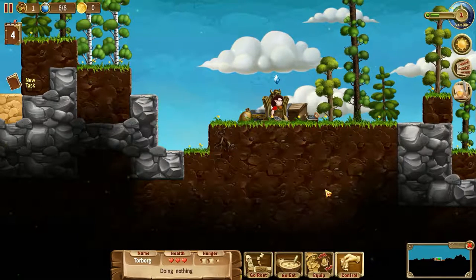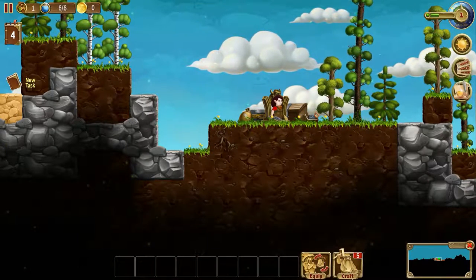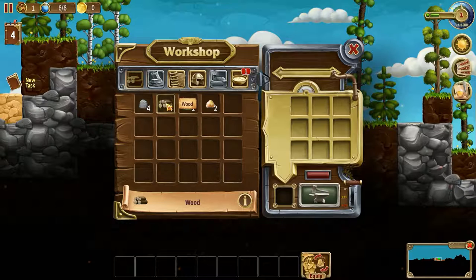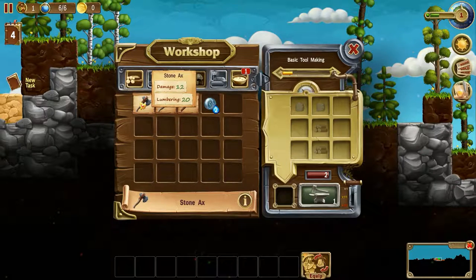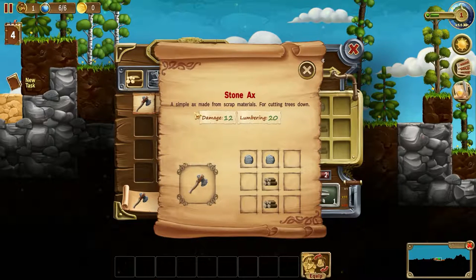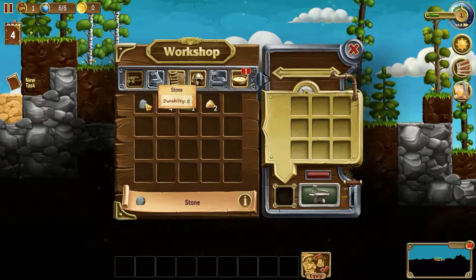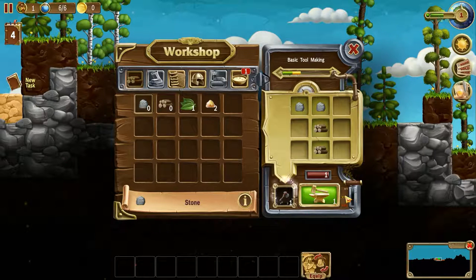Let's do some crafting. Let's craft some stuff. It's already done — we don't need to do anything with that. So let's make an axe. A simple axe for cutting down trees. There we go — now we have a good axe. That's kind of awesome.